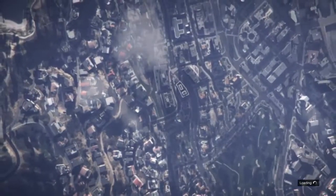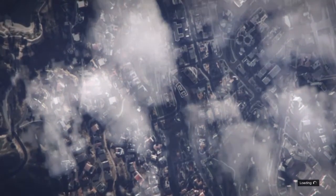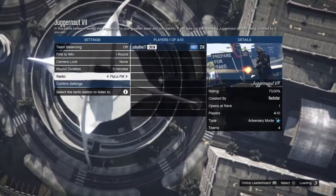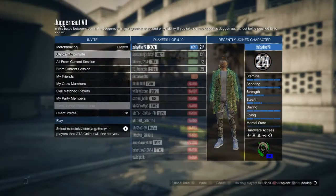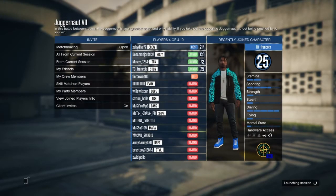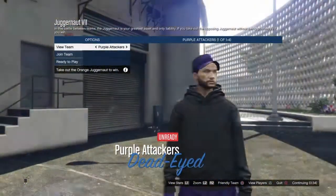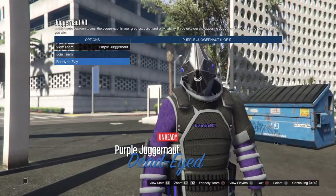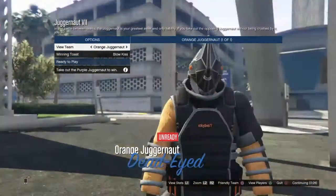Once you have done that, you want to make sure that you have friends. If you don't have any friends and you're doing it in a public lobby, just hide anywhere — you'll see later in the video. You want to be the Juggernaut person first. You can do any color; if it's on the purple one I think it still works, but I did it with orange.